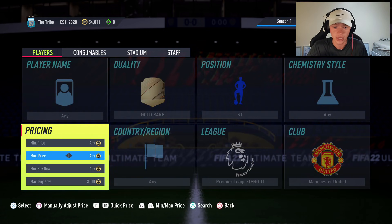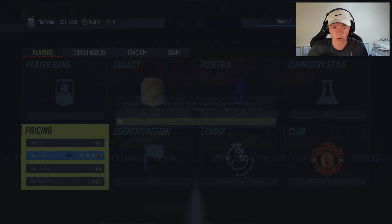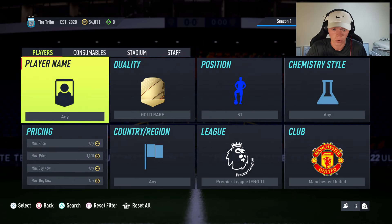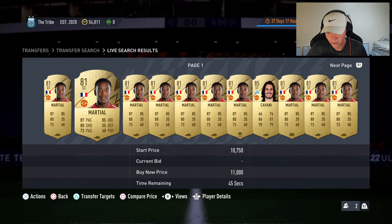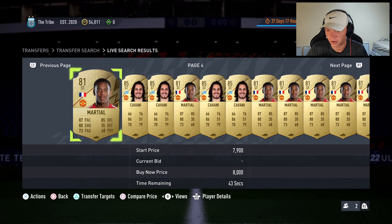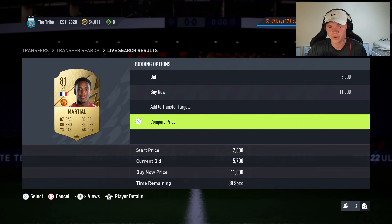When you sell Cavani for 3,300 you lose 165 coins on tax, so try to pick these up for 3,000 or less. Martial is more expensive — I think he's more in the 6,000–7,000 range. Cavani is actually a very good card to mass bid on; any fodder card I enjoy mass bidding on. Looking at the bidding market here though, it's doing that glitch where all the cards aren't popping up, so let's try to find some Cavanis with a decent possible bid.